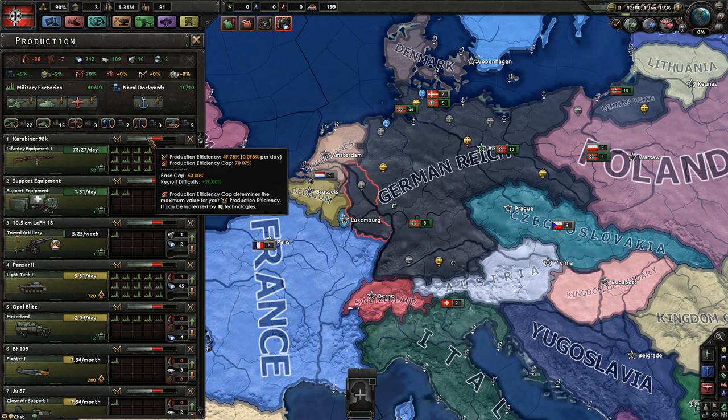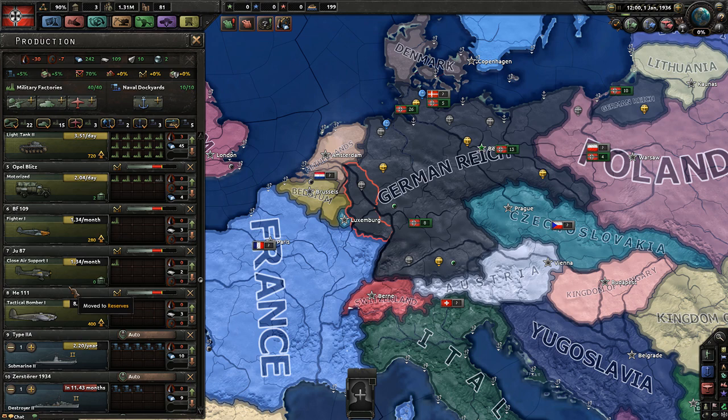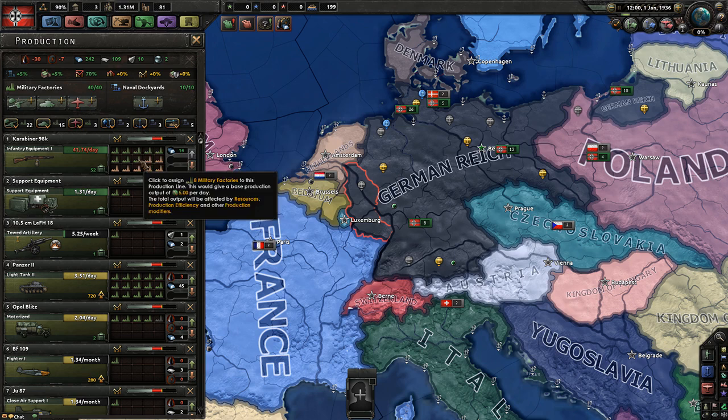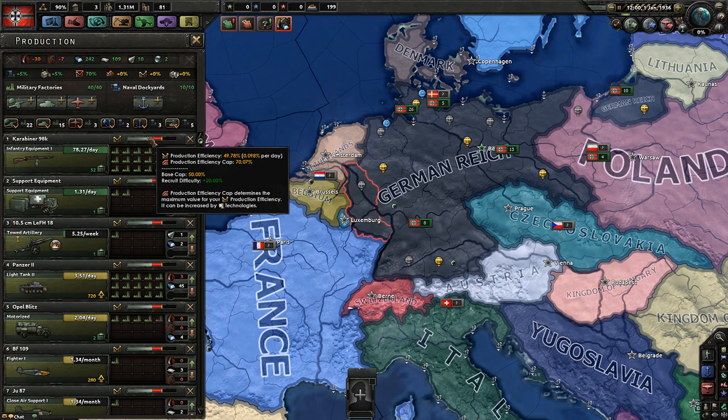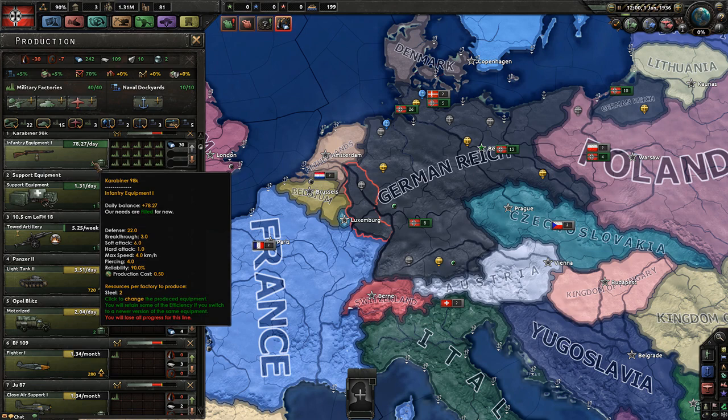The base cap is 50%, and due to the difficulty setting we get another 20%. Hovering over the bar gives you all the details on efficiency cap, production efficiency, and how to increase it. This works the same for everything — infantry equipment, tanks, support equipment, fighters. The moment you start a factory line, efficiency is very low, and the more factories you assign the lower it gets initially. But it skyrockets up to the cap. Currently I'm making 78.27 guns per day at 50% efficiency — at 70% that would be roughly 14 more per day.